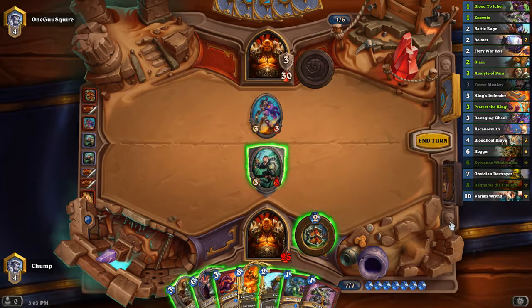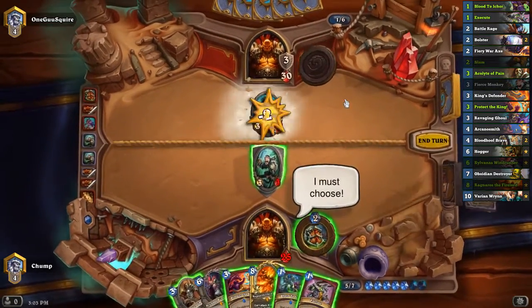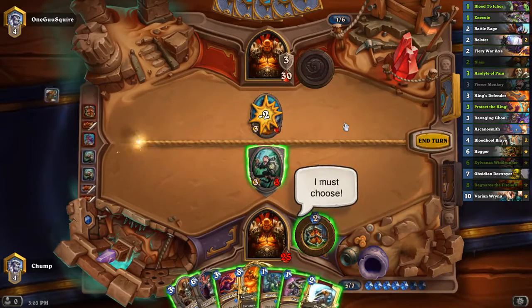I guess I could Blood to Ichor it to save my 3-3 taunt. But it would be better if I drew into Fiery War Axe, King's Defender, Ravaging Ghoul. Really only three good draws. I don't really want to play Sylvanas because it's basically alone on the board and the 3-3s trade. I'll go ahead and see if I can draw a good card here. Second Slam.